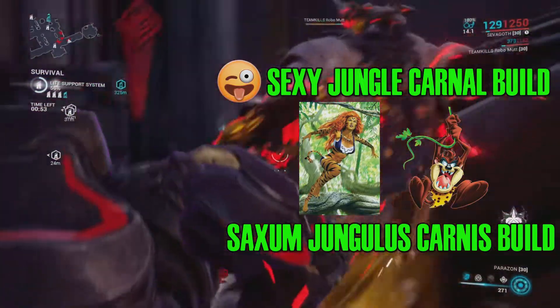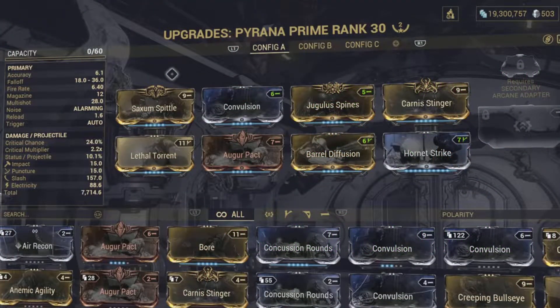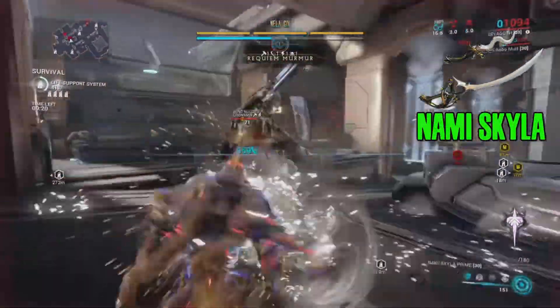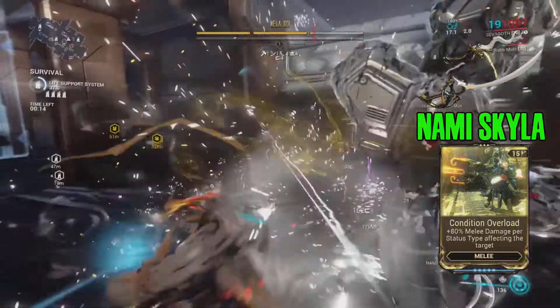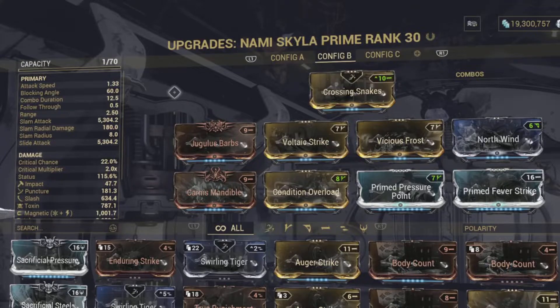This last build is my refined Sexy Jungle Carnus build. The Saxum mods are filled up because of my Saxum Spittle, Jungle Spines, and Carnus Stinger on the Piranha Prime. I bring out the Noma Skates with a full status condition overload build on it, which works great with the power build or any Growing Power effect. These weapons are just pretty deadly, period.